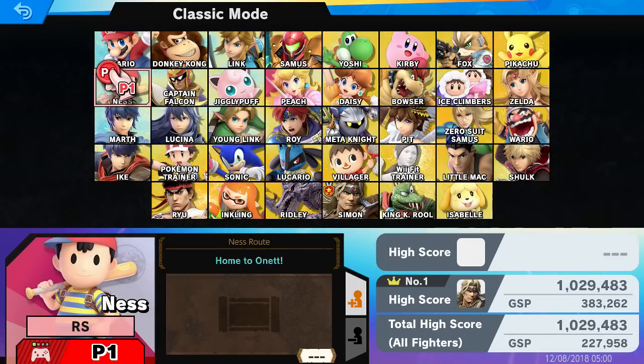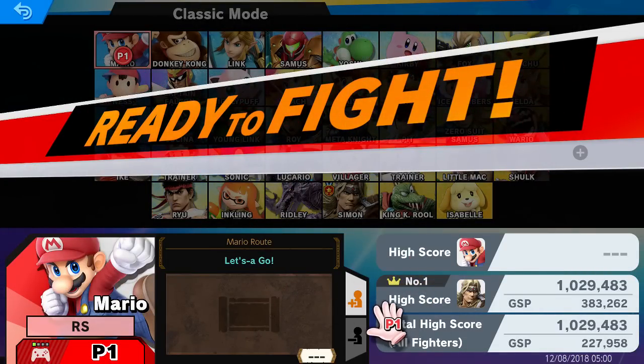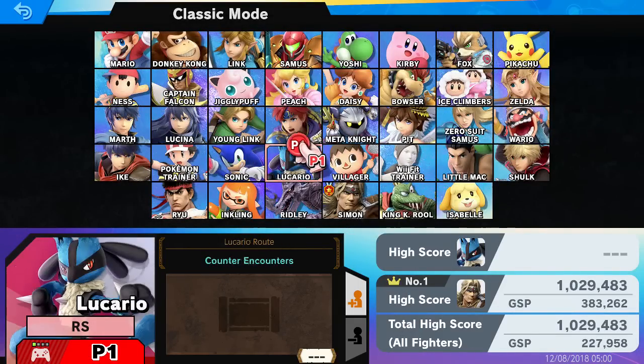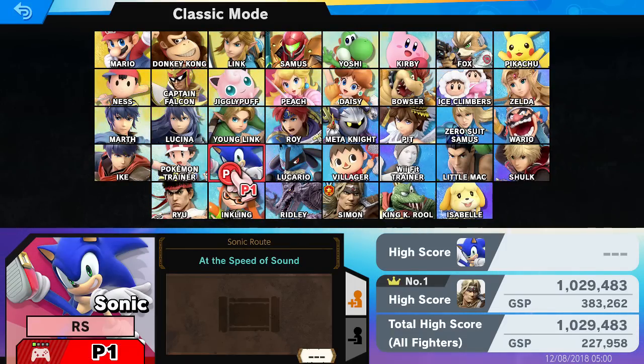You go to Classic Mode, and on Classic Mode you get to do Mario right here. If you do his Classic Mode, then you'll get either two different characters: Sonic or Luigi. I already have Sonic, so just to let you know, this character is going to be the main character that you get to unlock Bayonetta.